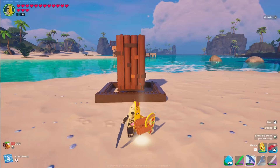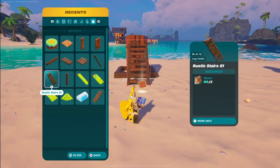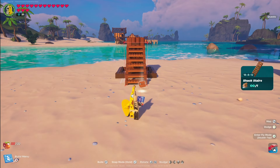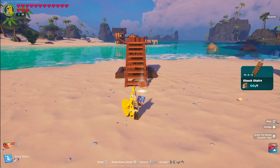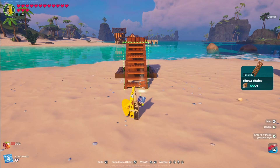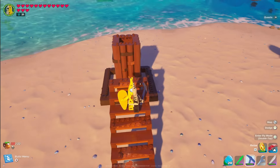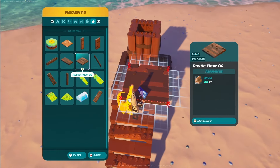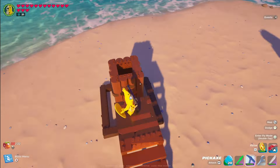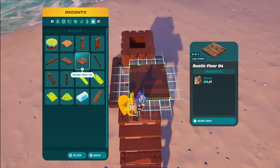For stairs, step back a ways because you'll need to nudge them pretty far. Use any 18x8x12 stairs — I'll use the shack stairs as they're the cheapest. Make contact with the post, nudge back until it turns green, then count 12 nudges towards you and place the stairs down. From here, start building floors around this, keeping a gap since this section will be turning and swiveling and needs room to maneuver.